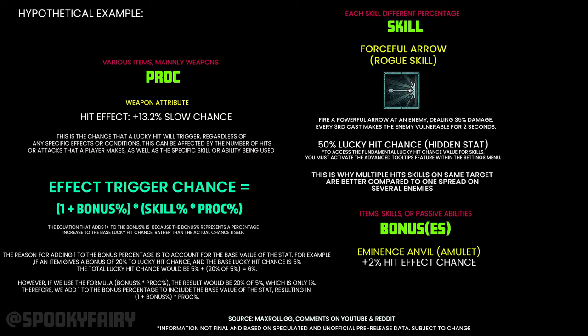Regarding the skill formula, there are also bonuses. You can find them on different items, skill passives, and abilities. For example, the Eminence/Envy item had a plus 2% hit effect chance. You can find several of these that increase the percentage. The reason the formula uses '1 + bonus percentage' is to account for the base value of the stat — the plus one ensures the bonus adds on top of the base rather than replacing it, as explained in the on-screen text.